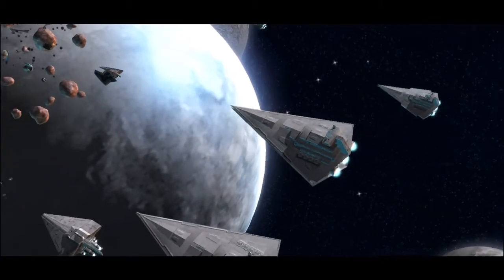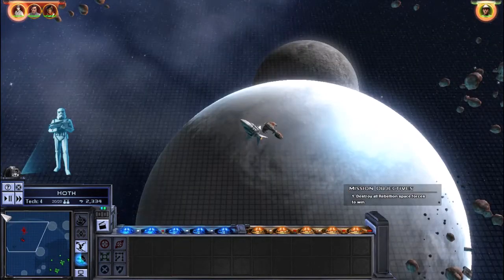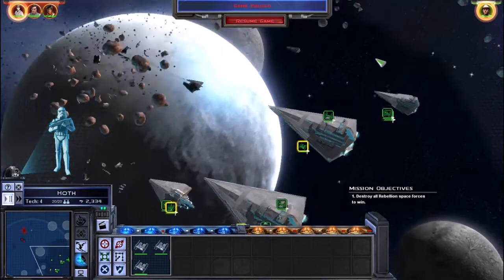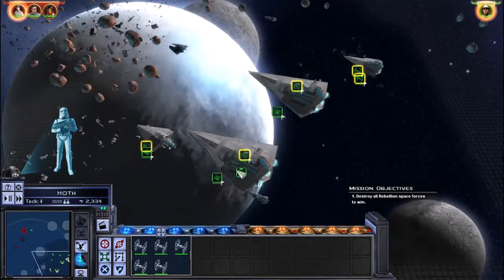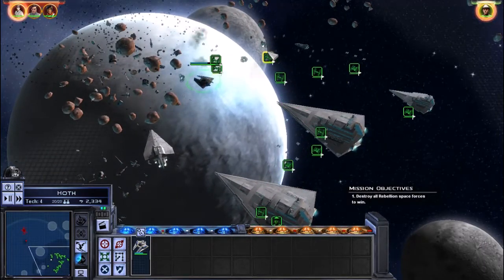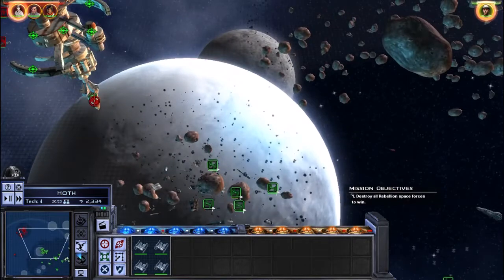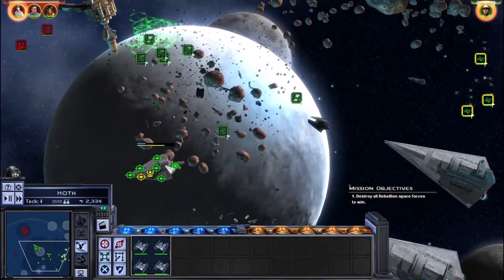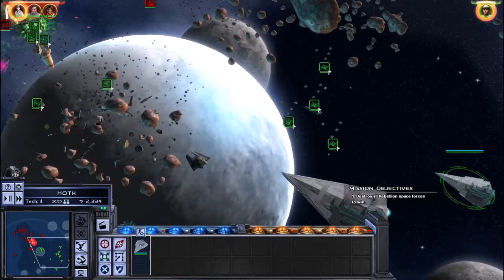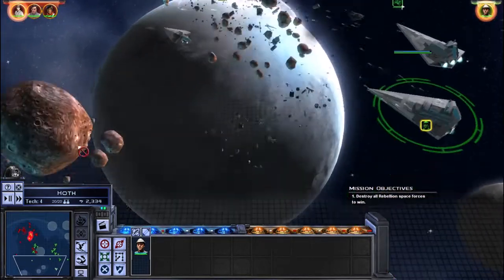All right, let's jump right into it. The enemy is approaching — forgot to add him. Oh, and they got two of those. That's not gonna do us a lot of good. Tie fighters, get out there, we need to take that nose. Take them down, destroy it up there. Kind of wish they had the Death Star, but they're not ion cannoning us, so that's a promising sign.